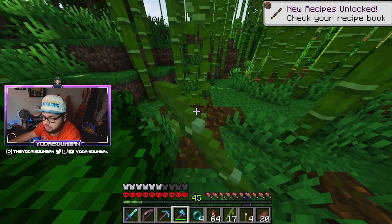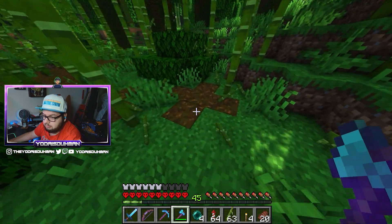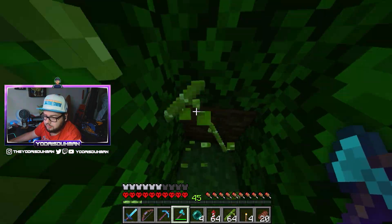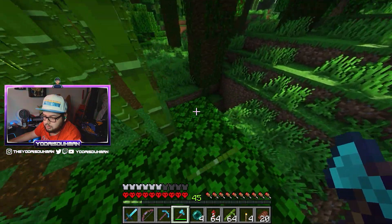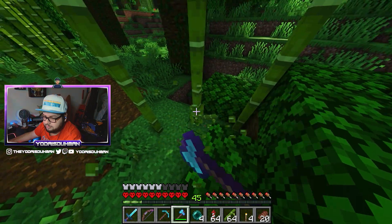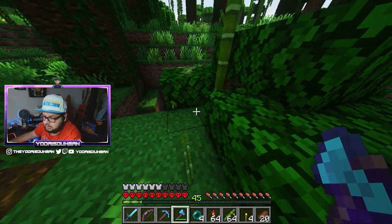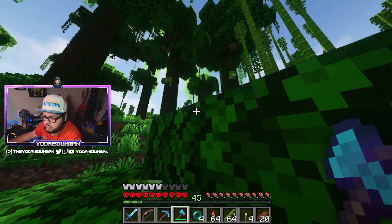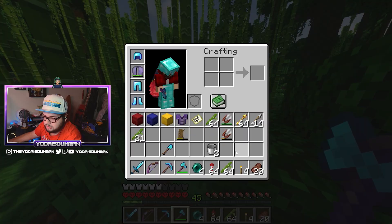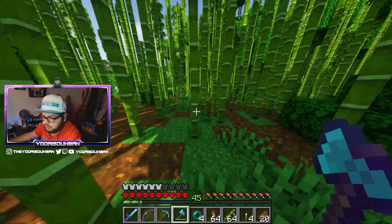So this is our little spot — just to show you guys where it is on the map, it's below this area. I was totally wrong on the location — my memory apparently is poor! What we want to do is grab a few stacks of bamboo. I've never actually collected bamboo before, and honestly I've never seen a bamboo forest in vanilla Minecraft — I've only dealt with it through mods or certain chests.